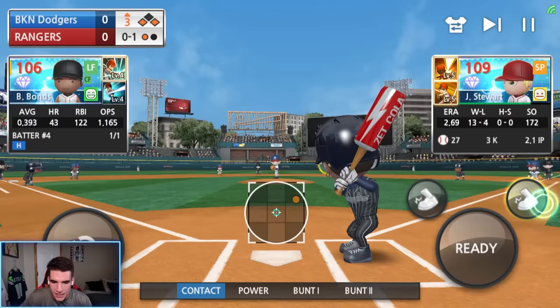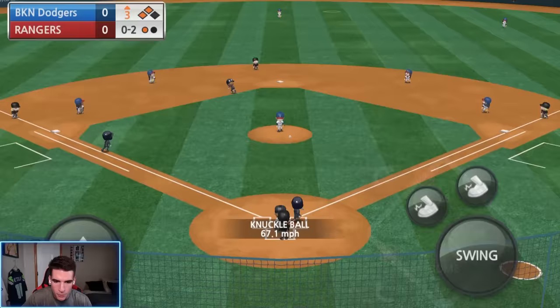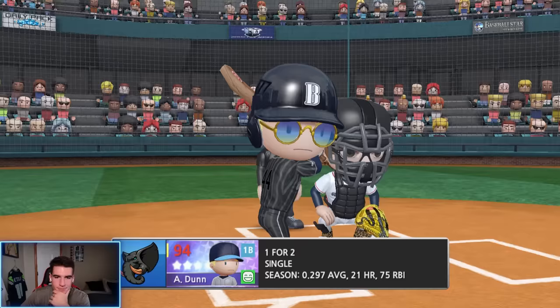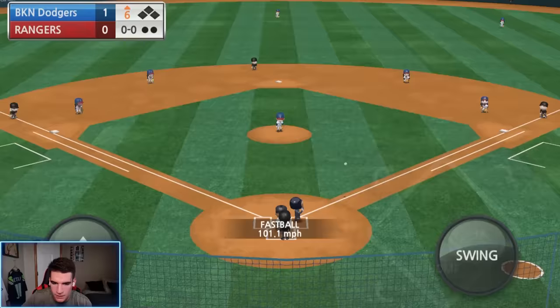We get our pitch — we're early on the fastball and that would have scored the run. I'm sending him again, I'm risking it. Is he safe? He's safe! We got two strikes though. We get the knuckleball — that's going to score the run. Sacrifice fly. Barry did his job. One run at a time. It's top of the sixth and we only got one run — let's change that.